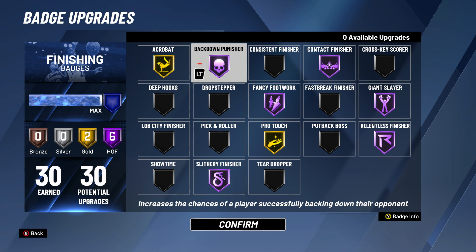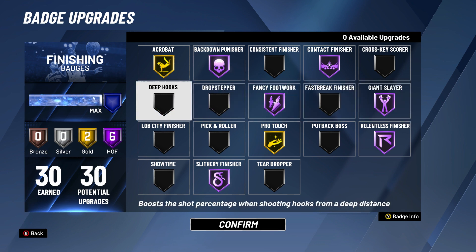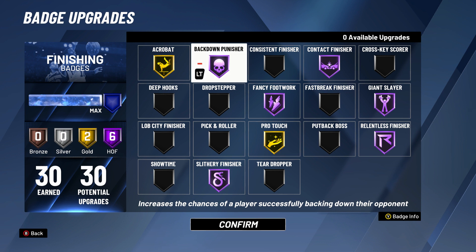For my 1v1 badges, these are the badges I use for the 1v1 court. Lob City Finisher off, Back Down Punisher on Hall of Fame. It's up to you what you want to do with these badges, but this is what I've got for my finishing badges — not that much. Back Down Punisher on Hall of Fame is for when you're playing a guard or someone smaller than you, backing them down into the post.